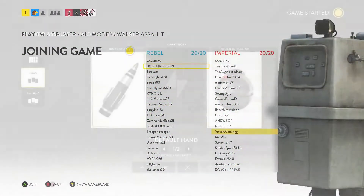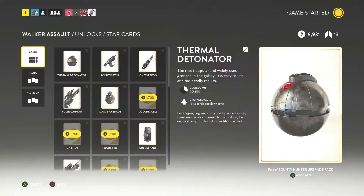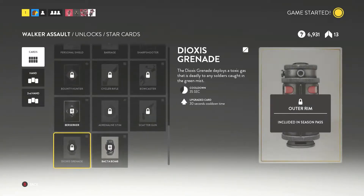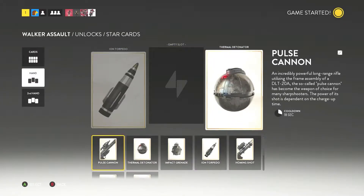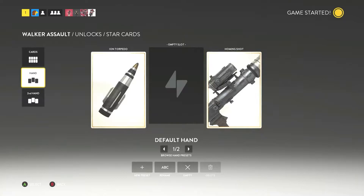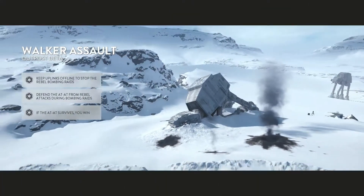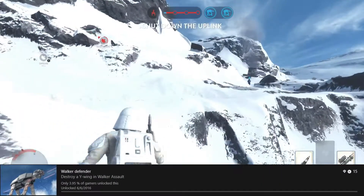Welcome back to another video on the channel. Today we are back in the achievement hunters playlist. Star Wars Battlefront may have been released back in 2015, but it is prime for the picking and there are plenty of easy achievements. Today we are going to be taking a look at another one — the achievement 'Walker Defender.' This achievement states: destroy a Y-wing in a Walker Assault.